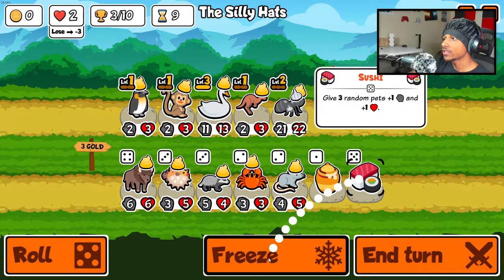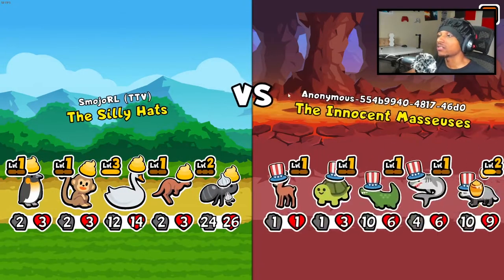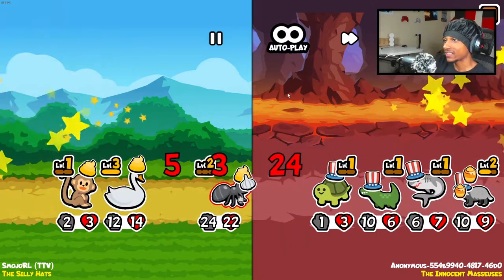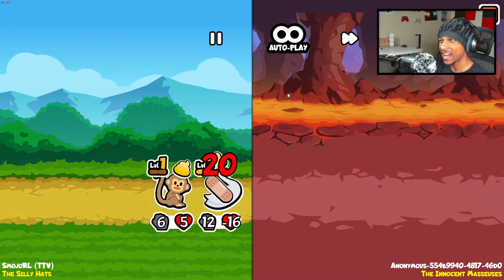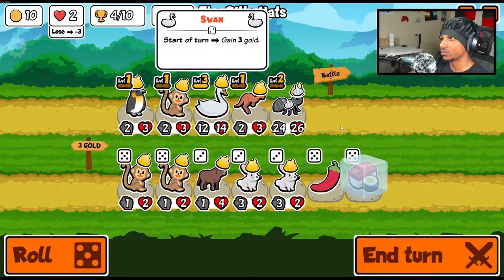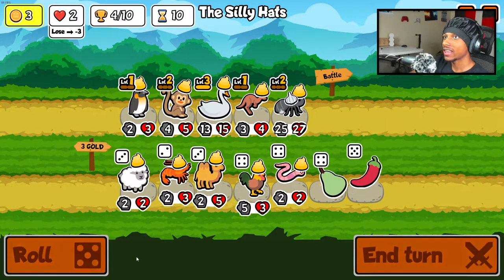We got a level three swan — love to see it — and a sushi for next round. This is looking good, level three swan, I'm getting money! We only won three though, we got a lot more to win. We might be fine — take him out nice. Yes! That was a close one, he killed our kangaroo early which is really bad, but we do get a level two monkey which is definitely clutch right now.